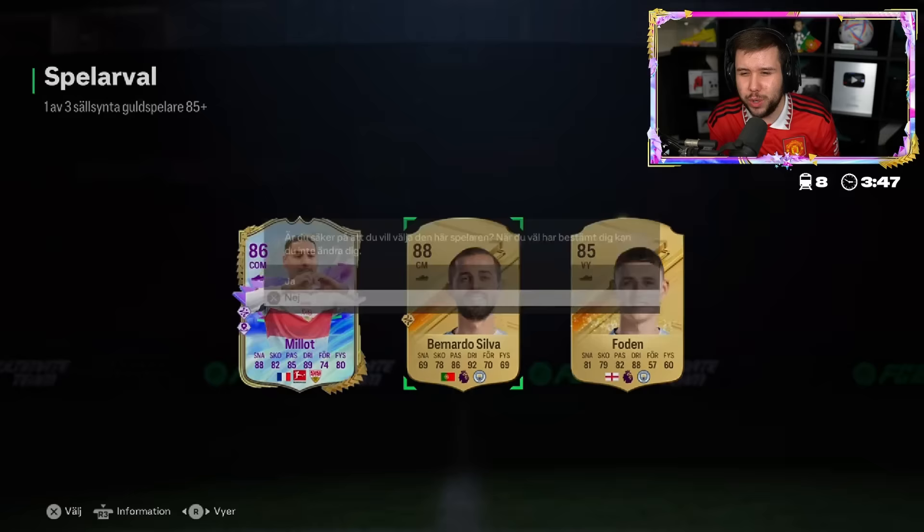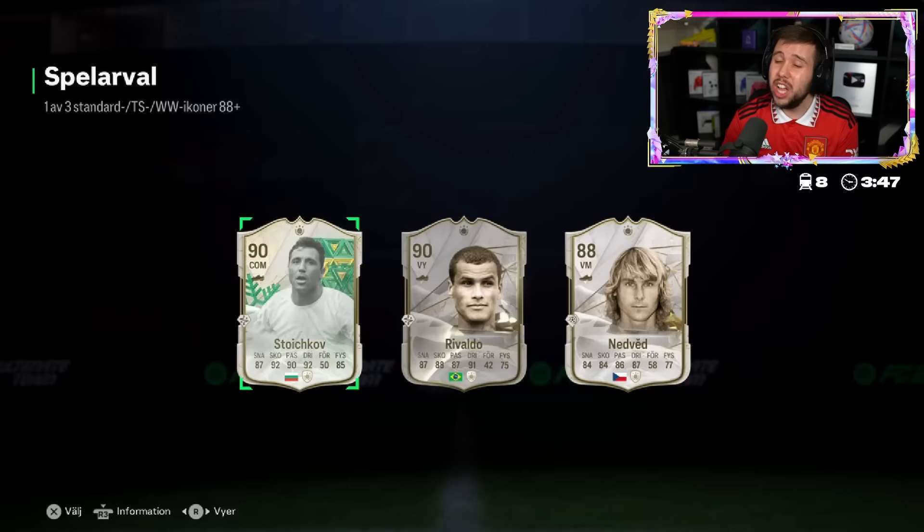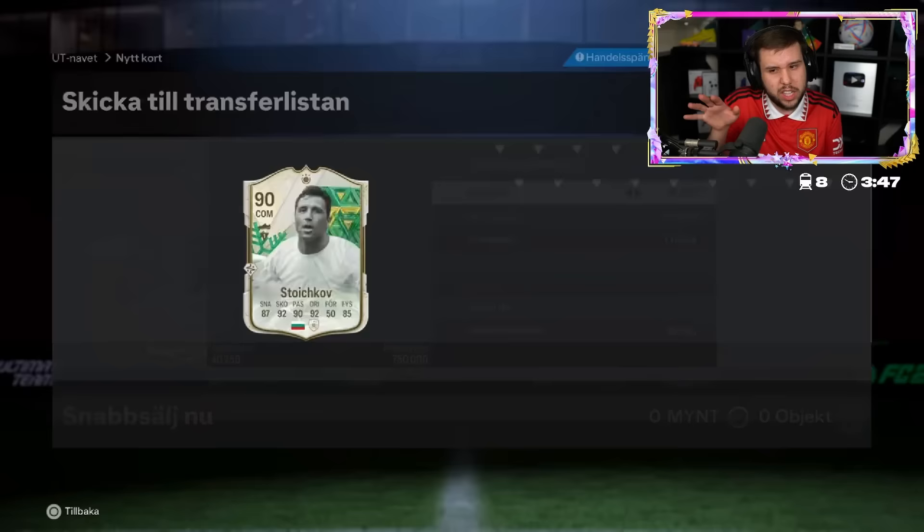Maldini is the person we are looking for here - Maldini, please pop up. He's still using Centurion's Villa. 85-plus first - another one, but we'll take Bernardo Silva. There's not really a point going for that future star. Icon player pick - Maldini please. No - Stoichkov, Rivaldo, Nedved, winter wildcard Stoichkov. That ain't awful. He actually does want to go for Stoichkov.